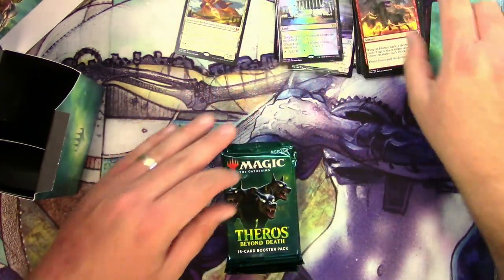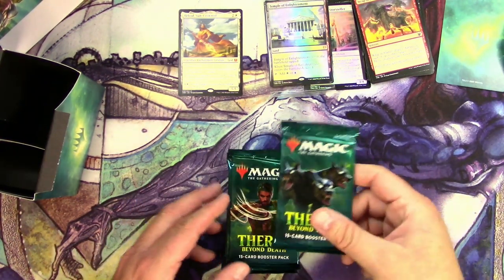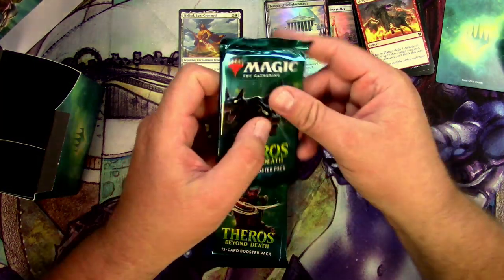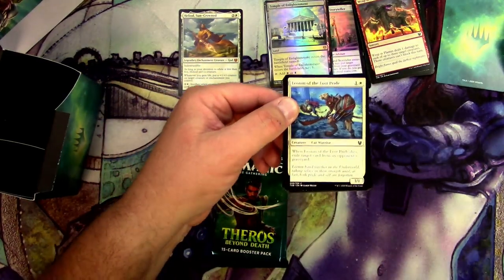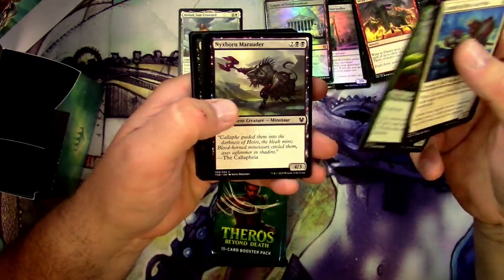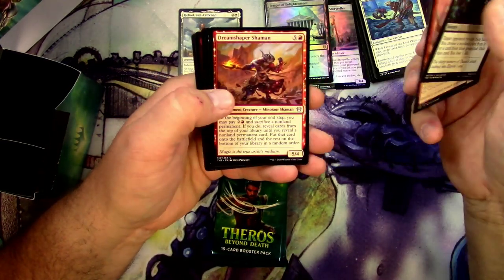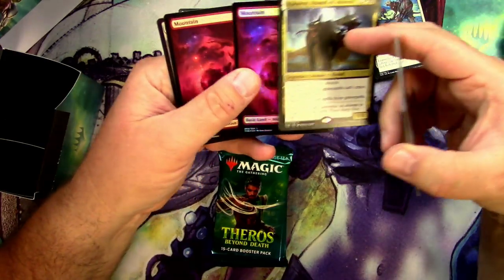My setup has a bunch of glare — I might try to fix that. My computer is actually back up and running; it went down and I had to replace a hard drive, so I've had to reinstall all my programs and my settings are out of whack. Pack cards include Agonizing Remorse, Heroes of the Rebel Dream, Shaper Shaman, Kunoros Hound of Athreos, and a foil Mountain.